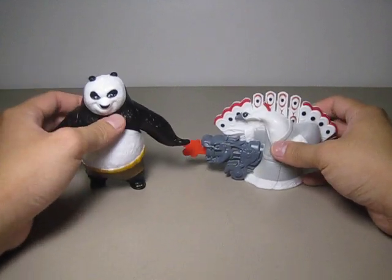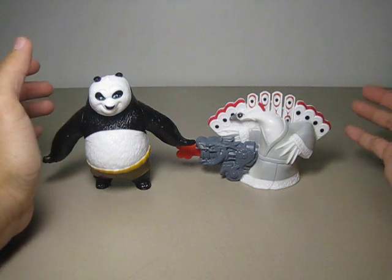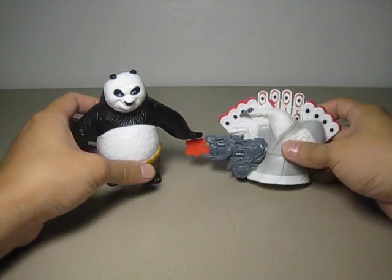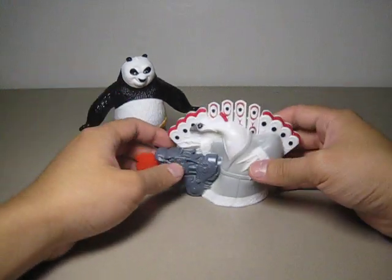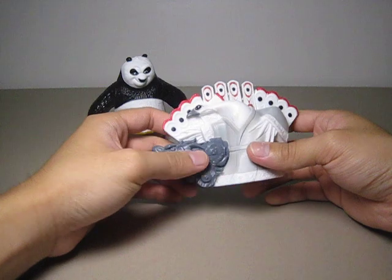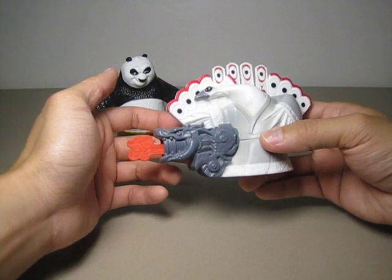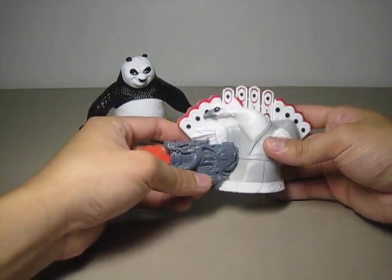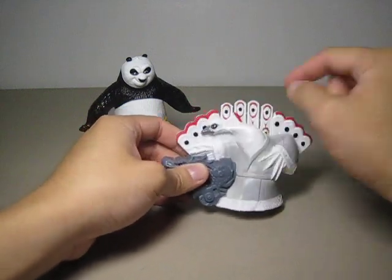And here is the side comparison with Po. I haven't seen the movie, so I don't know exactly how this guy compares to Po, but as of right now he seems alright. The paint is also alright — just a few smudges where the grey got onto the white. The grey of his outfit is nicely painted and very clean. Same with the red and the black on his feather.